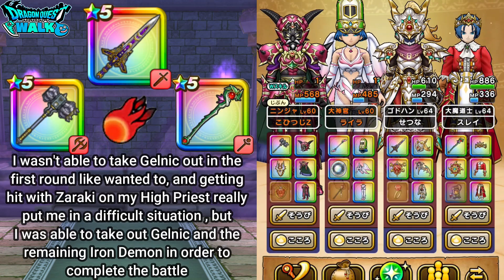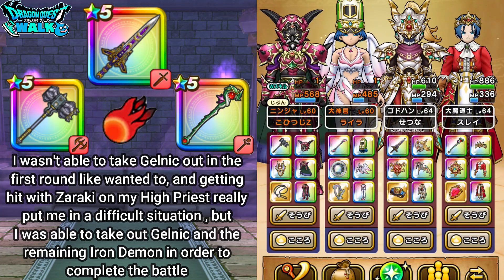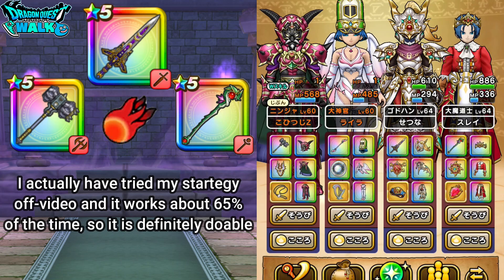With that battle, I was not expecting to get hit with Zaraki — especially with my healer. Taking my healer out is quite bad for any battle. But I was actually able to survive, mainly because Gelnik was actually almost down, so I was actually able to take him out with my God Hand. Everything did work out with this particular team. In terms of trying to take him out in the first round, I wasn't able to get a critical hit or a direct hit, so that really didn't stack up. But there are probably other chances where I could try this strategy out and it can probably work.